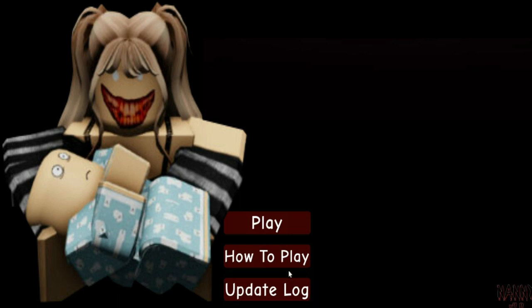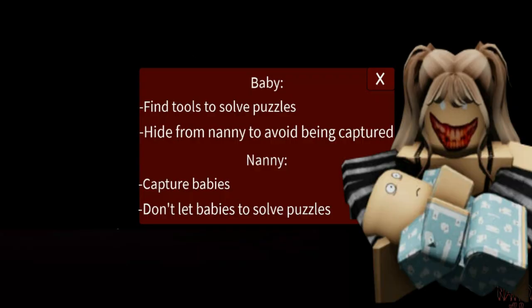I'm going to be clicking how to play. For the baby: find tools to solve puzzles and hide from Nanny to avoid being captured. Nanny has to capture the babies and not let them solve puzzles. Why does Nanny want to capture us when we just want to go away? And we're not even allowed to solve puzzles — it's good for our brains! Why does Nanny not want us to gain knowledge?